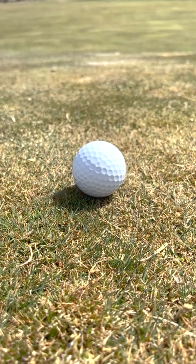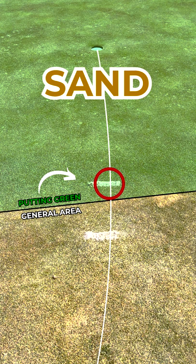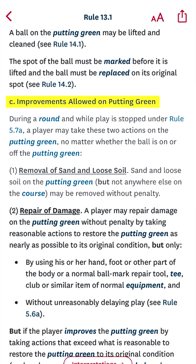In your first tournament of the season, you've got a putt from the fringe, but on your line of play you have some sand. Some of it's on the green and some of it's off the green. You want to wipe it out of the way, but there is a limitation — sand is specifically excluded from being a loose impediment, so you aren't generally allowed to remove it. However, removing it is an improvement you're allowed to make to the putting green.